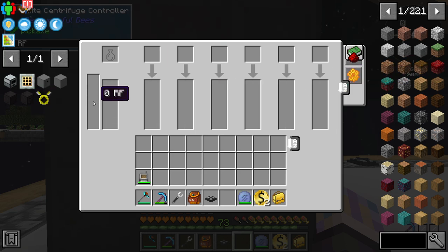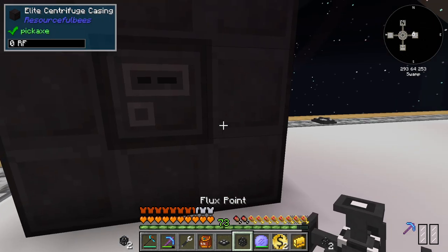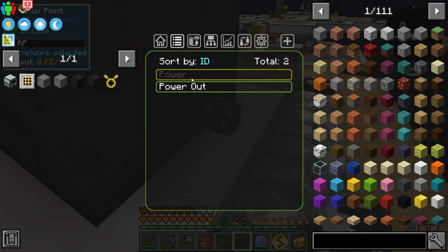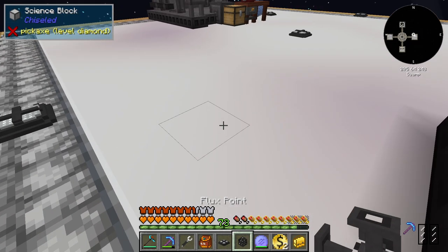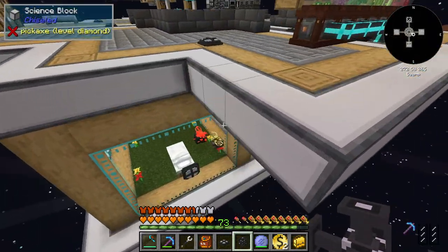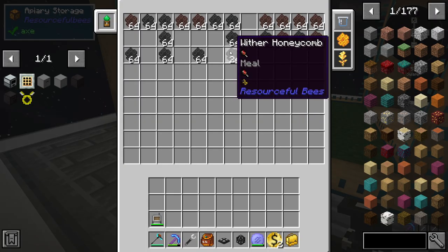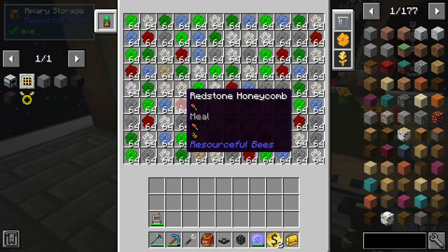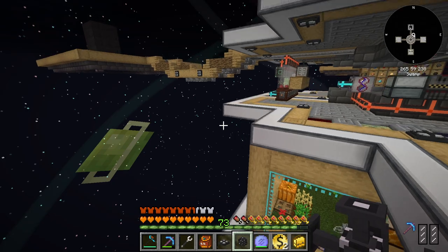It formed the multiblock - looks like it did. It has a tank side like the other one and takes RF. Let's hook up power right there. I don't know how much this is going to take to run. Let's grab some combs quick - I want to see if it processes block combs faster than regular individual ones. Let's do some redstone and some steel for the test.